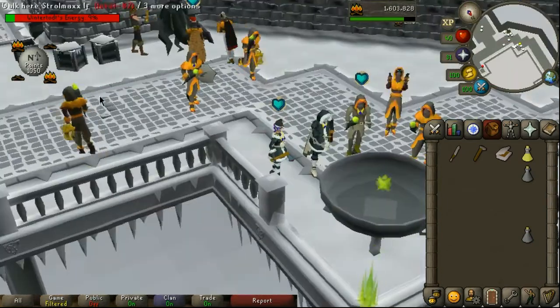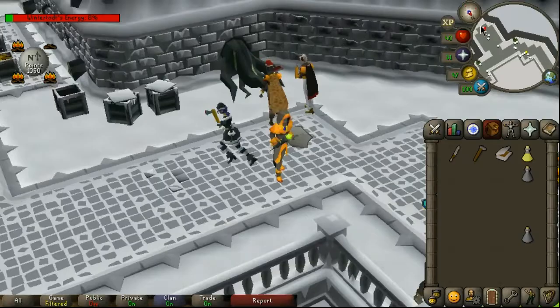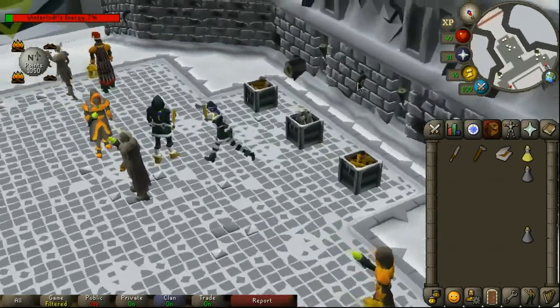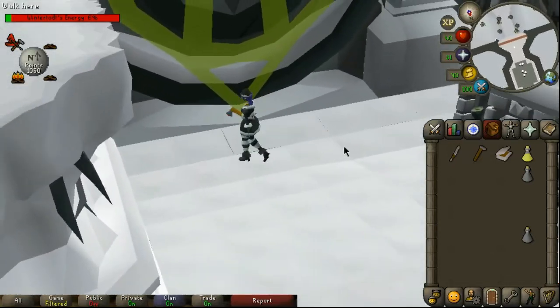After I reach a thousand points and I know there's not enough time to get another 500, I stand in the safe area in the back until I receive my crate. If you leave before receiving your crate you will lose all of your points.